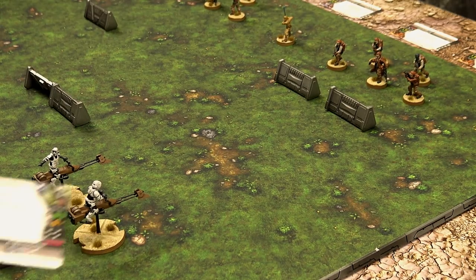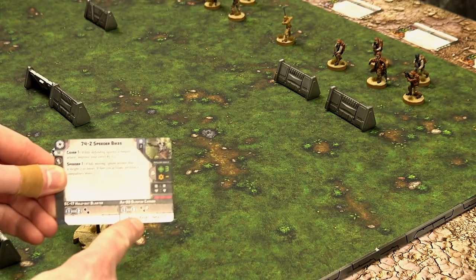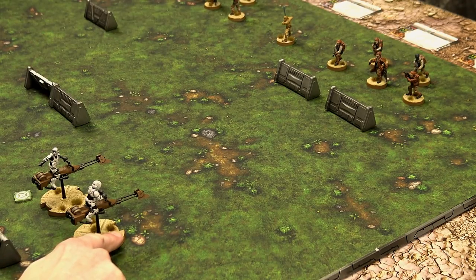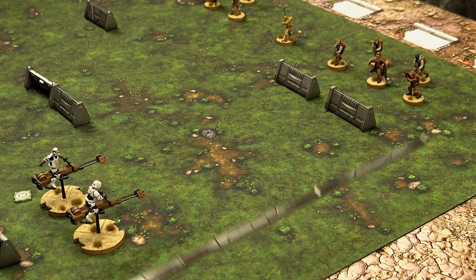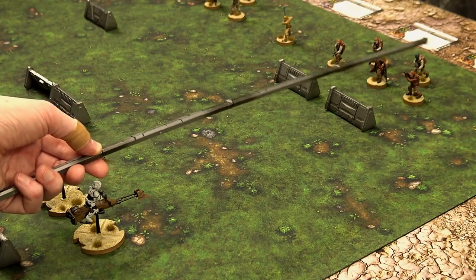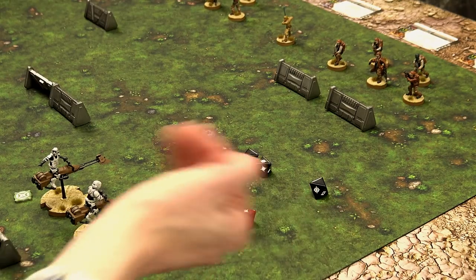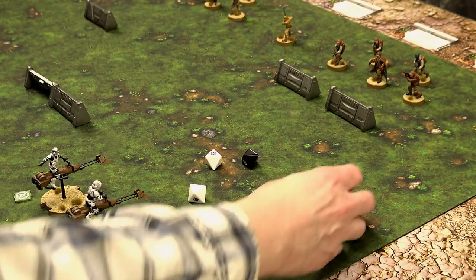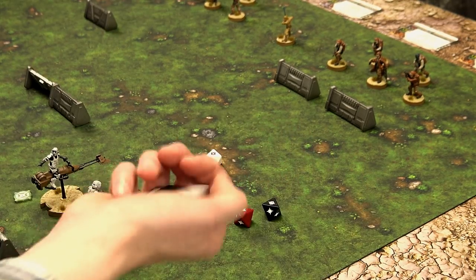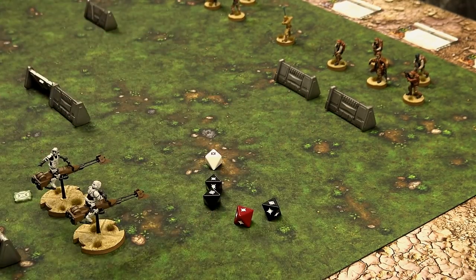We gather up all their dice according to their card — they get to select one weapon, so we're going with the blaster cannon. They are in the fixed front arc at range one to three, getting one of each dice. Measuring out, they are definitely in range. We roll the dice and got one surge — their surge ability converts that to a hit. Before adjusting dice, we re-roll two using our aim token, picking the black dice for better odds.